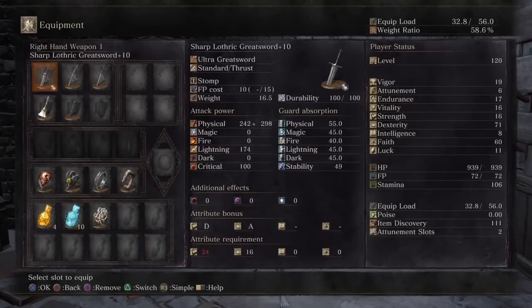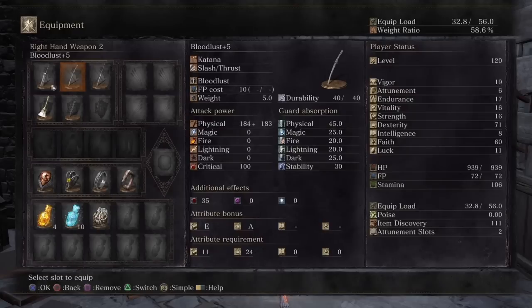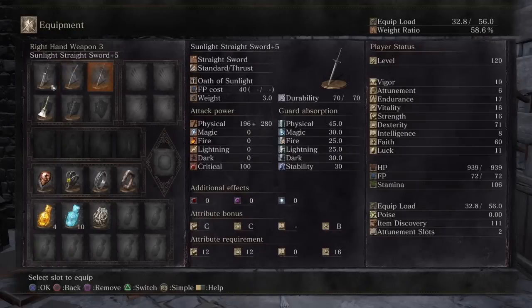The sword has pretty decent lightning damage and amazing physical damage, so when you add Lightning Blade and all the buffs, this sword becomes pretty overpowered. I'm also using the Bloodlust because my build is centered around having critical health — the Bloodlust weapon art helps me get to that point. I'm also using the Sunlight Straight Sword strictly for its weapon art, because the Oath of Sunlight buffs your AR even further.